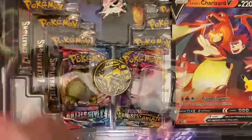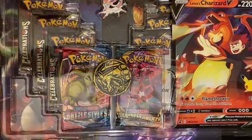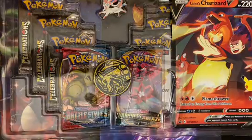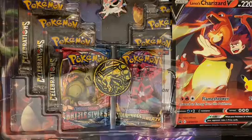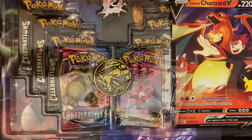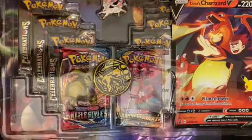We got the Charizard there — just wait a sec till we get the rest out. I'll show you off in a second. These were clutch for 30 bucks. I think they upped the price later — I'm pretty sure they changed it to $40. So there's the promos.